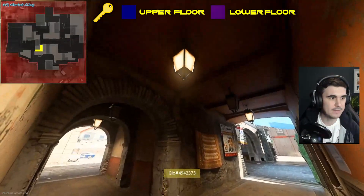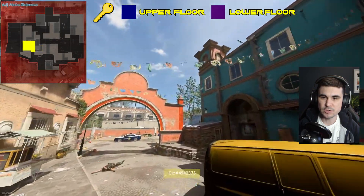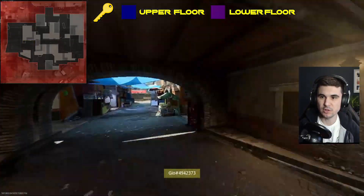You've also got the market alley, which is just around this corner near the ATM machine. From there you've got the main entrance, which is near the van — a lot of people call this van, but you can call it the main entrance or van, whichever you prefer.